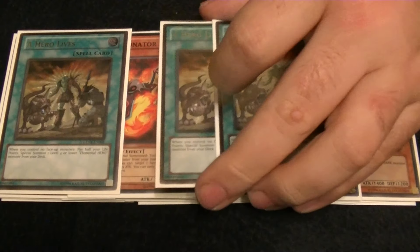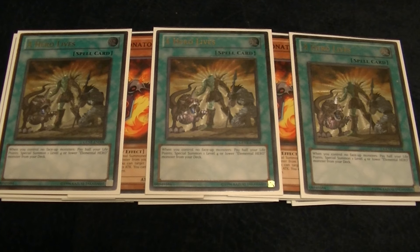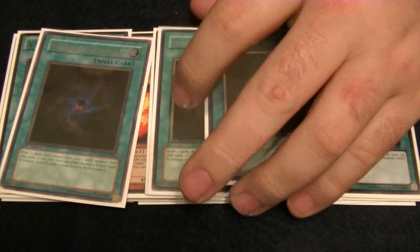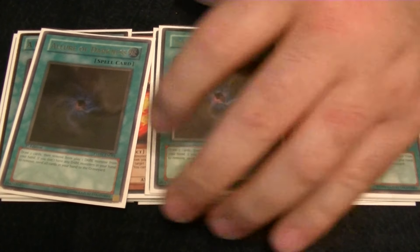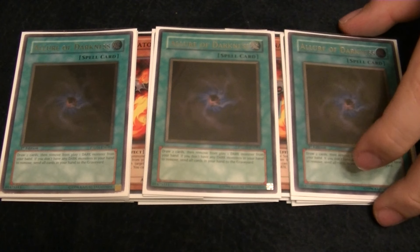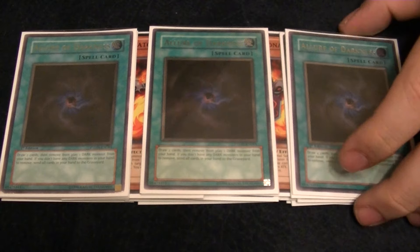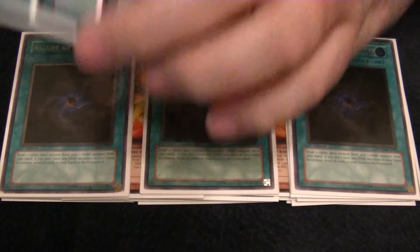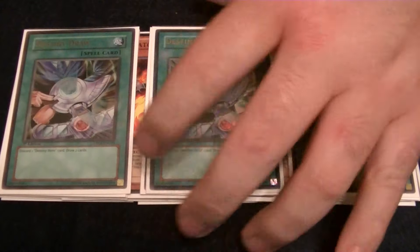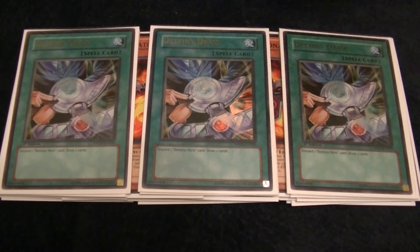On to the spells. We play 3 Hero Lives. If you open this card in any Hero variant, it's very, very hard to lose — yes, you pay 4000 life points, but it puts you so far ahead. We also play 3 copies of Allure of Darkness. It sometimes gets awkward because you don't want to banish your combo pieces, but it's necessary because it gives the deck the consistency to dig through and get to your combo pieces to make the huge boards. We also play 3 copies of Destiny Draw. Having a discard outlet for your Malicious in case you draw it, or being able to dump your Diamond Dude to get deeper into your deck, is really important, so we max out on that.